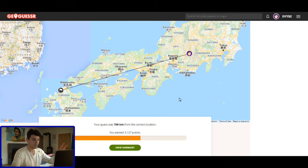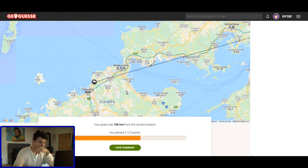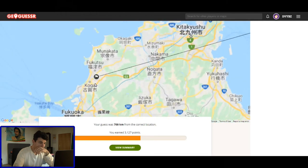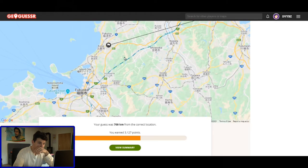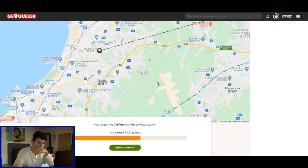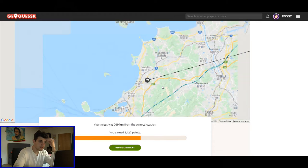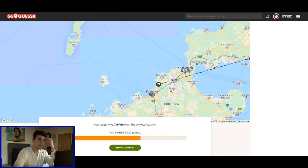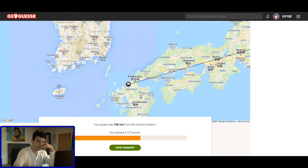At least I managed to notice which country I am in. There are mountains there. I'm going to go up to high ground and start looking at the city. It's definitely a small city surrounded by mountains. I'm going to go to Asia, Japan. 700 kilometers away — holy crap. At least I had the right country.